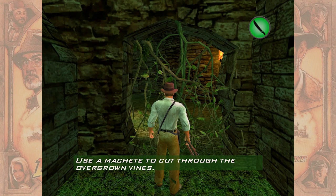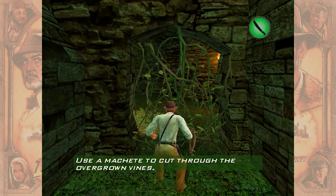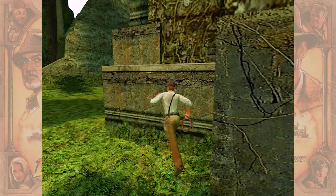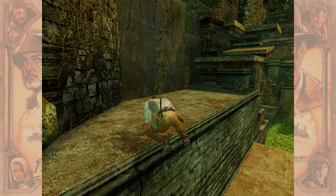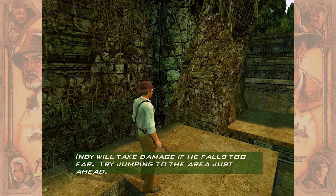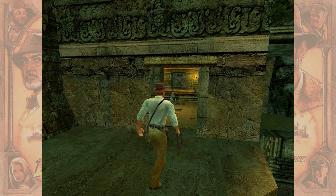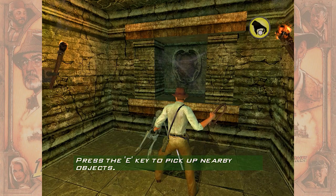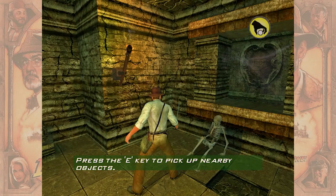I'll need to cut through these vines. Why are you breathing so heavy, dude? I don't really like his breathing — it's kind of creepy. Oh here we go. Indy will take damage if he falls too far — try jumping to the area just ahead. Get your ass up there, Indy. Oh, there's the machete! I knew it. Need to pick up any — thanks, dude. It's okay if I use this.